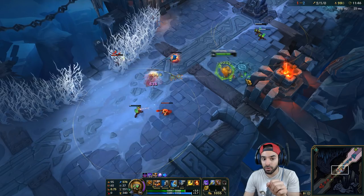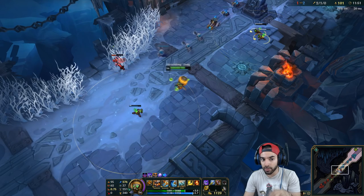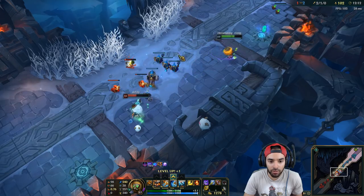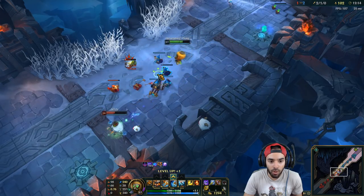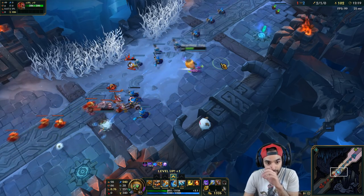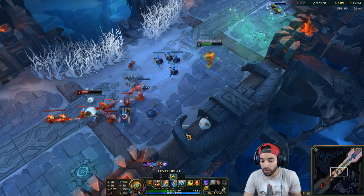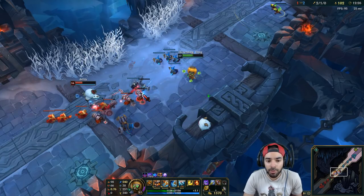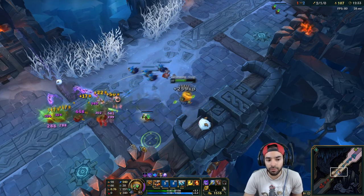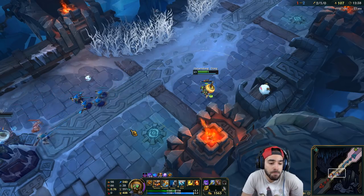You do not want to auto attack people pre-level 3. Pre the first cannon wave, you don't want to hit them because here's what they can do: auto me and I'll just run away and de-aggro. Now watch — I'm gonna walk back in and these creeps are gonna aggro hard. All I have to do is take one turret hit which takes like 20 damage off me, but you're gonna take like 50-60 damage in a creep wave. That's really important.